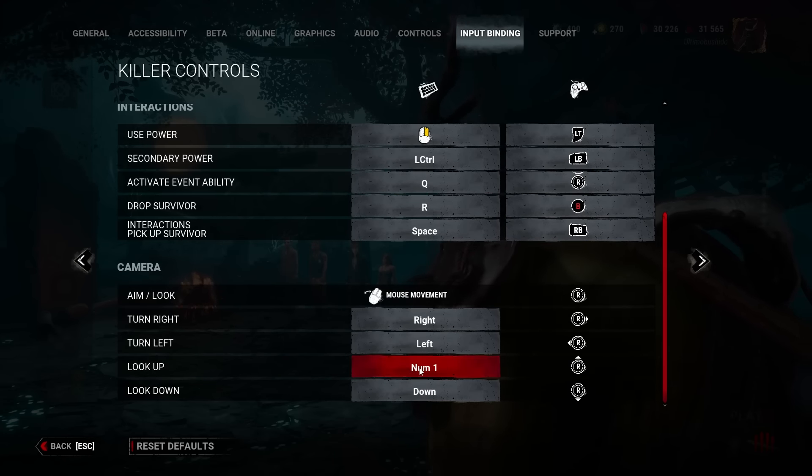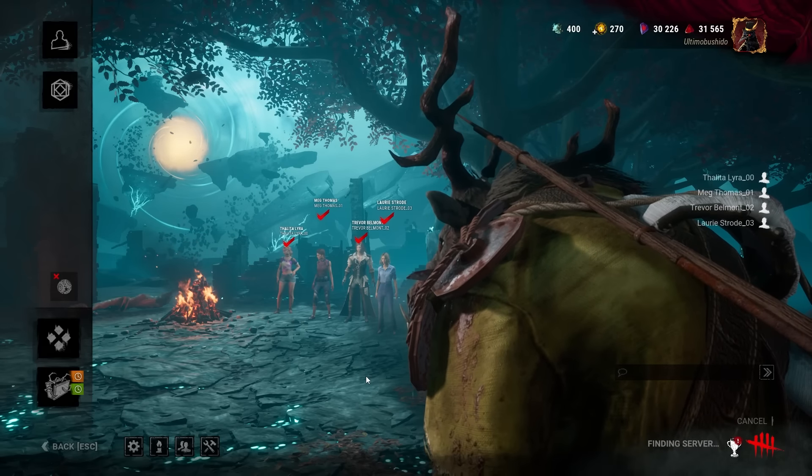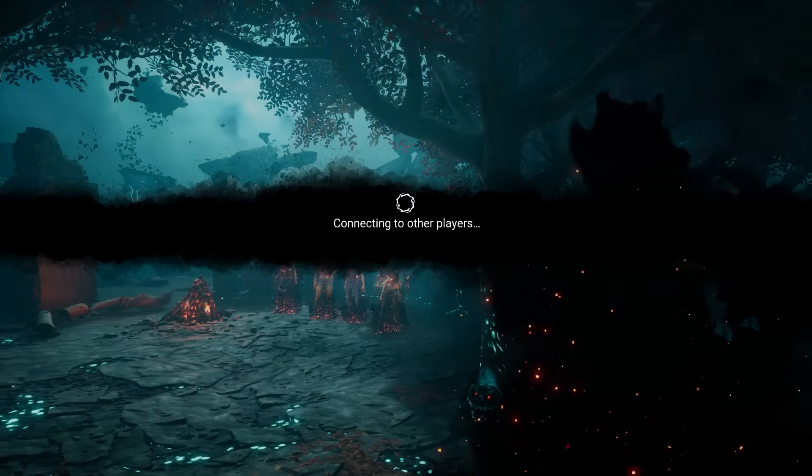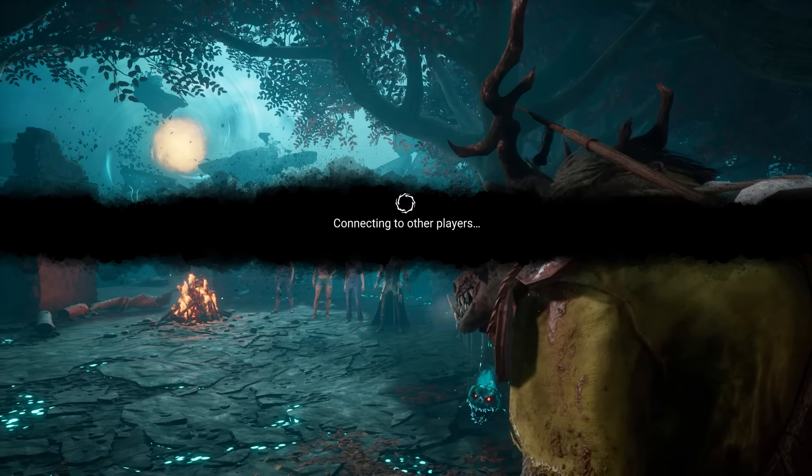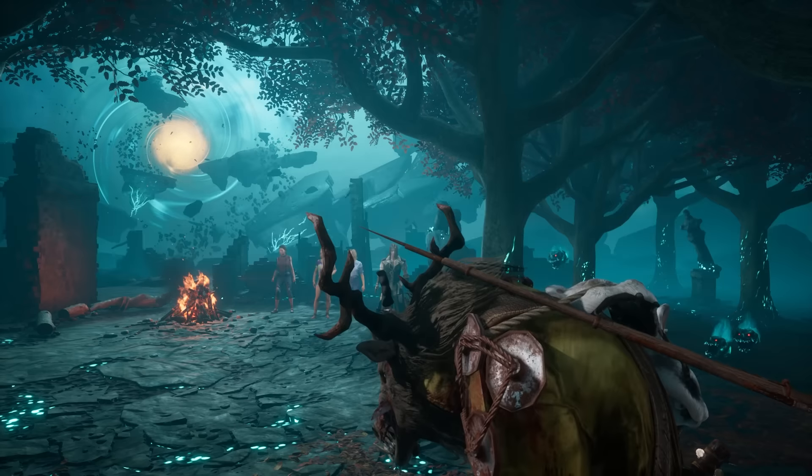After you've got all that set up, go to your settings, go to Input Bind, and look for the camera. Go to 'Look Up' and change it to a keybinding that you'll be pressing for the rest of your life when you're playing Huntress, and save. If you're playing on controller, you're gonna need to learn how to look up fully into the sky without moving left and right — I know it's kind of hard for console players, but hey, if you get it down, you get it down.